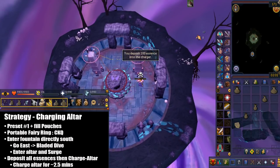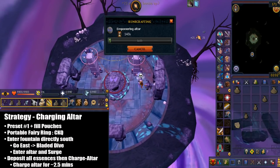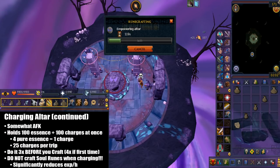Your character is going to charge this altar for 2.5 minutes — I was even able to edit a couple of videos while doing this. Because charging gives you very little XP, it's not worth using the extra 3 inventory slots for urns and the enhancer. The charger can hold only 100 Pure Essence as well as 100 charges. Since every 4 essence gives 1 charge, every trip will give you 25 charges. You can right-click to check the storage to see how many charges or essences you have.